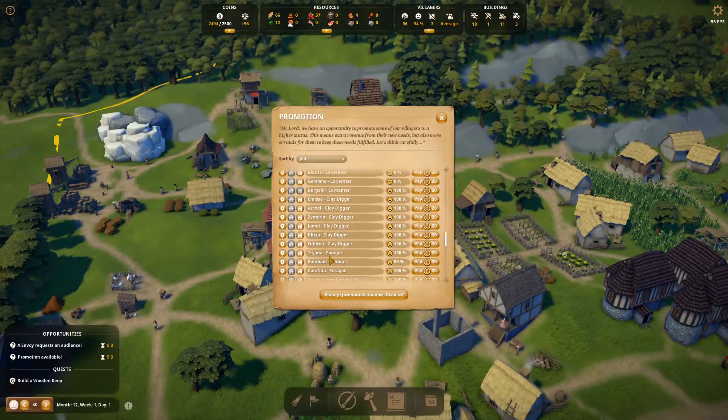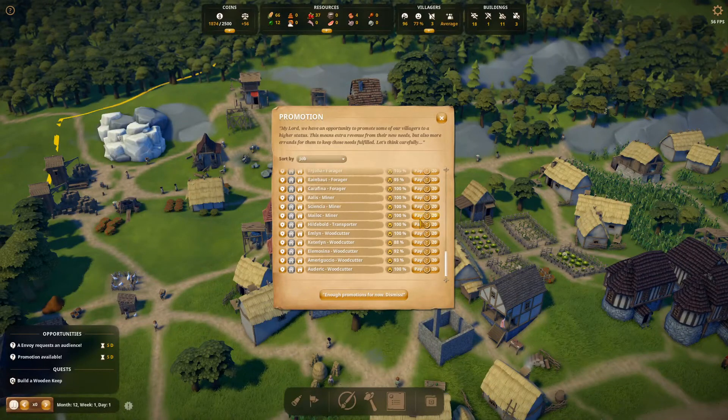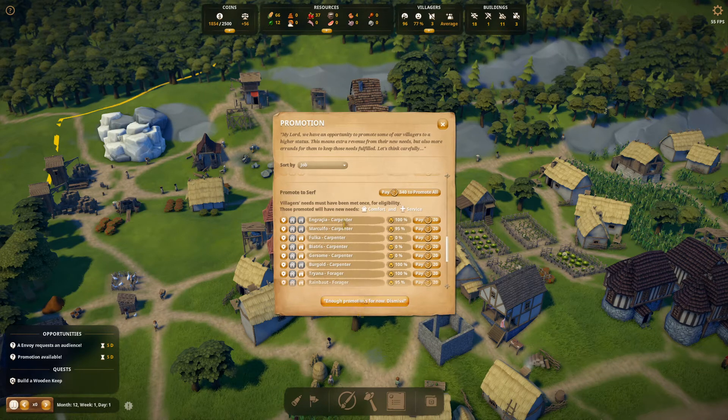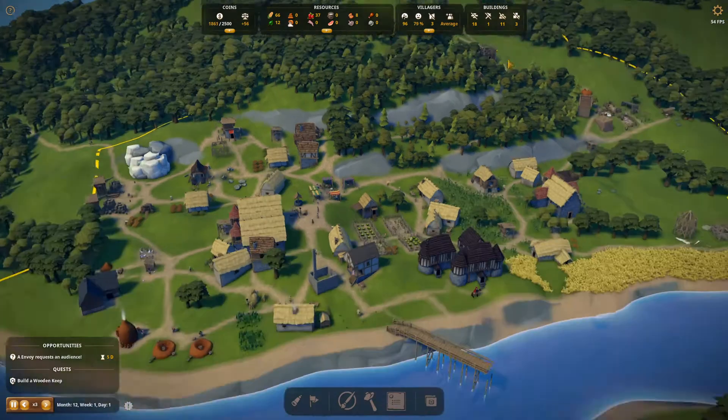Let's go down here and have a look at what we've got. Builders aren't going to change - let's promote builders, they're always going to be in place. Butchers are not going anywhere, the carpenters I'm not sure, clay diggers, hen breeder and the livestock farms - they're not going anywhere. Market tenders, woodcutters, transporters - you're not going to go anywhere because you're always going to be where you are. Enough promotions for today.